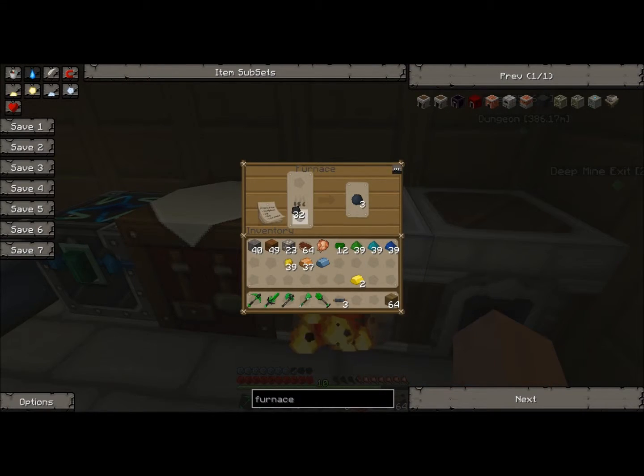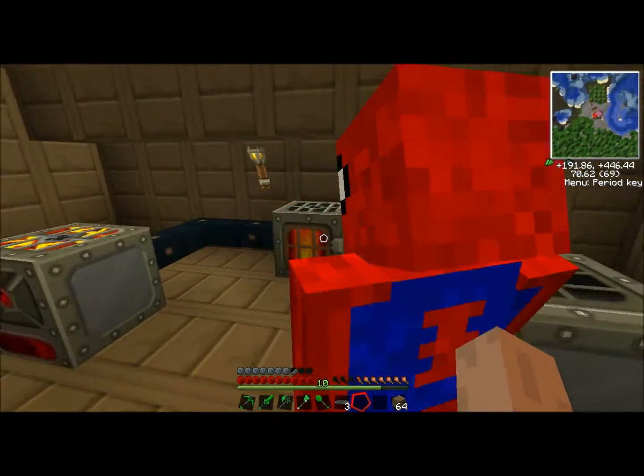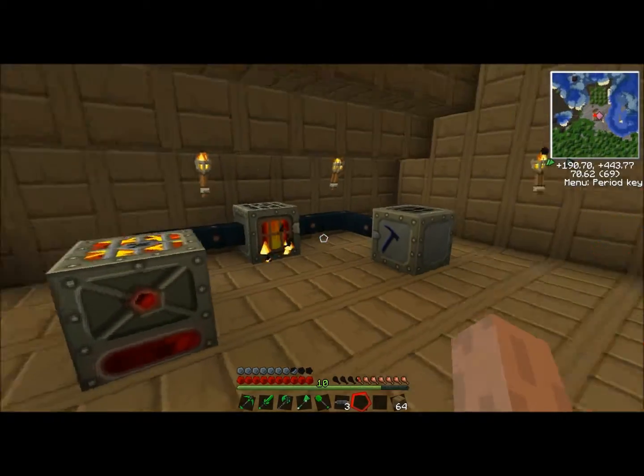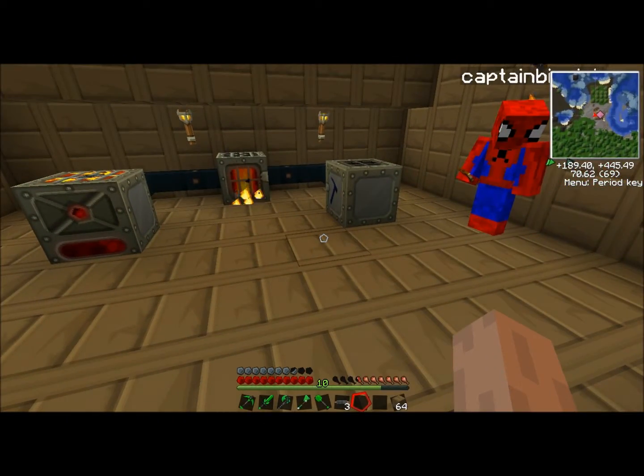We need some more coal. I've got it — I'm just going to put it up there and charge that generator because it is running out. So we've got this running, and now we need to make a bat box to hold some charge.